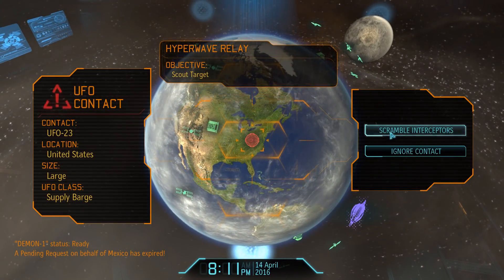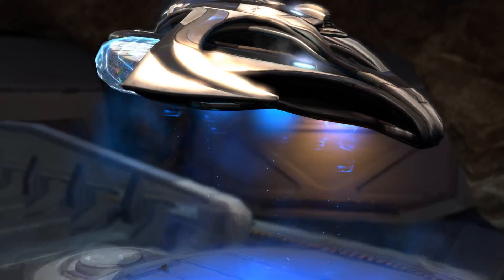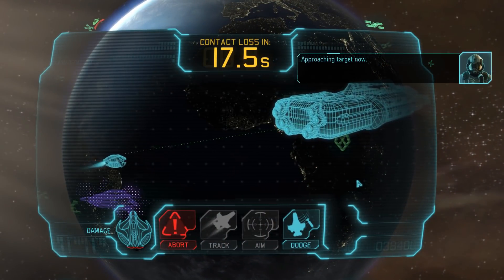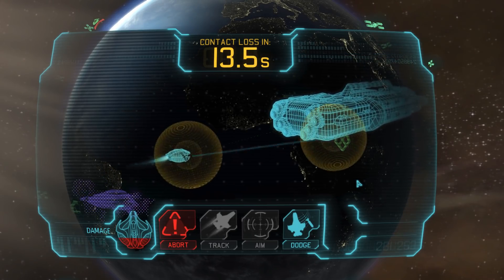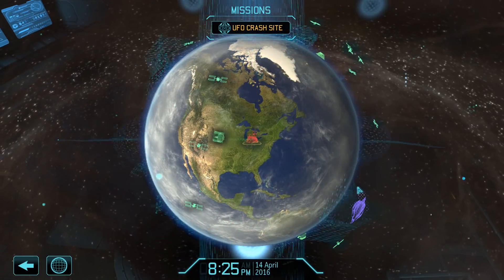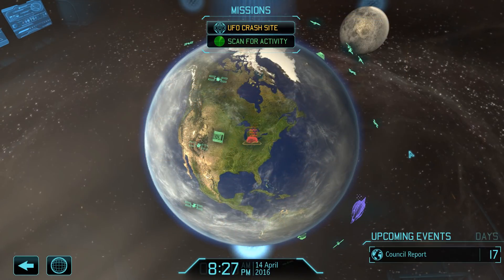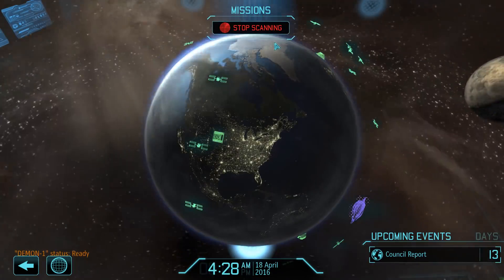Shortly after, we encounter a supply barge. Once again the EMP cannon should be enough — it should suffice for everything short of a battleship. As you can imagine, we will not clear this crash site either, but we have increased our UFO takedown counter to 23 now, so we're making good progress.